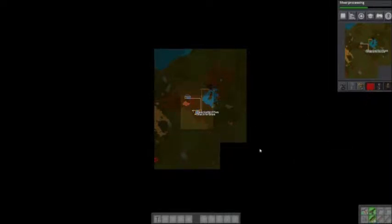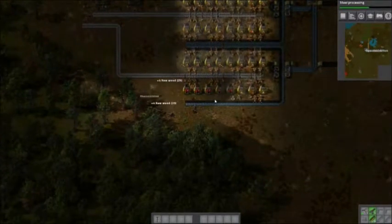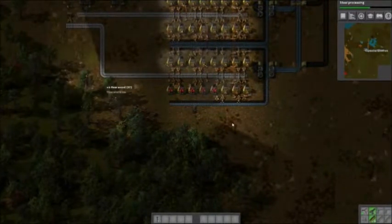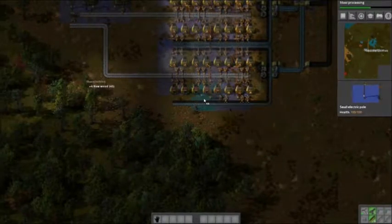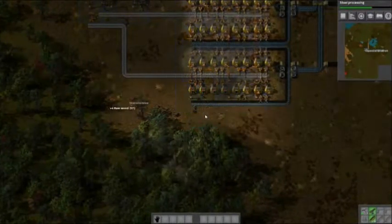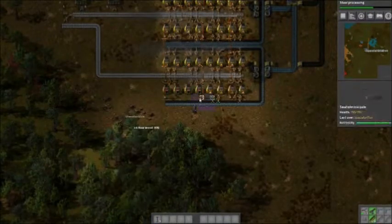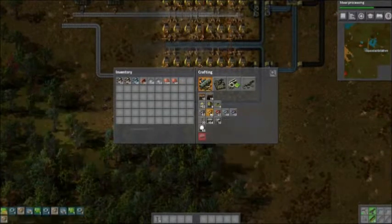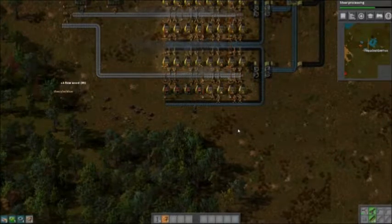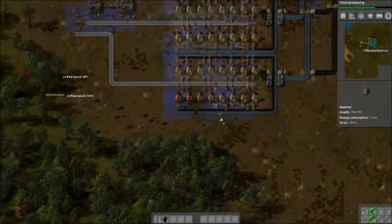When our pollution — which is the red haze — gets there, they'll attack us. So we need to have at least machine guns researched before that. Pollution is generated by just about everything and it's absorbed by the ground and by trees. It's also absorbed by the biters themselves — so once they absorb enough, they will evolve into stronger ones.